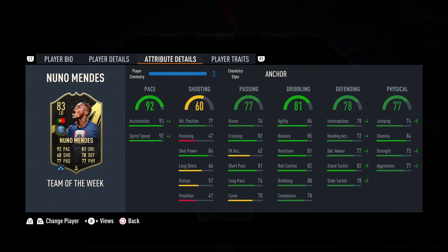His physical stats: jumping up to 82, stamina 84 — we'll see how that affects him in game. Strength 81, not the worst. Aggression also up to 81, not the worst.